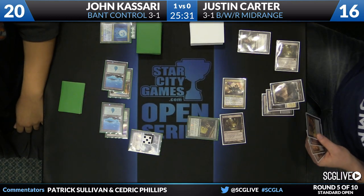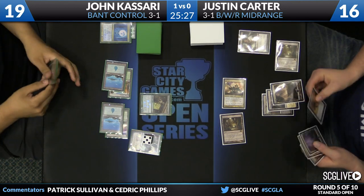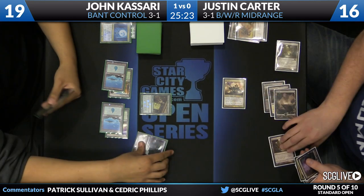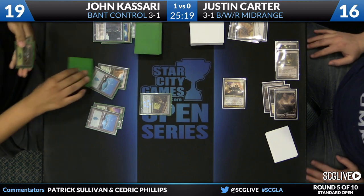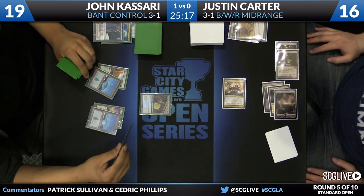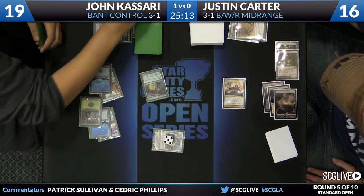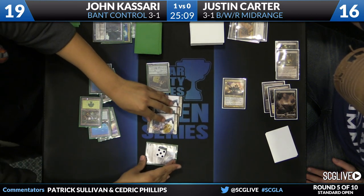Carter attacks. Jace triggers. Sin Collector deals one damage, and then Hero's Downfall fires off to take care of the Jace. This speaks to what was just discussed — Jon maybe better served by minusing immediately. Though, I guess in that world he just loses his Jace to attackers the following turn anyway. Here comes Elspeth's Soldier tokens into play.